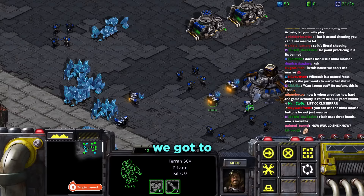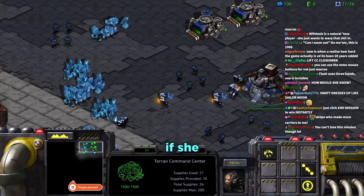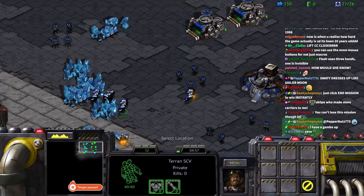Daniel talks to the mods about setting up a gambling bet on whether Tara can finish the mission. He thinks she'll get the first mission but wants a bet on the second. Tara comes over and they begin building another supply depot to reach the required three.